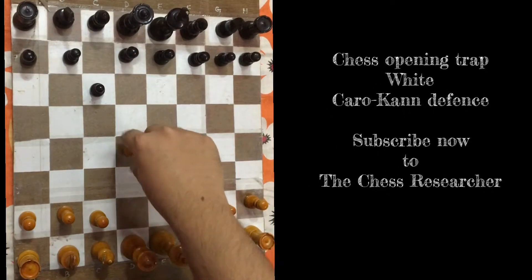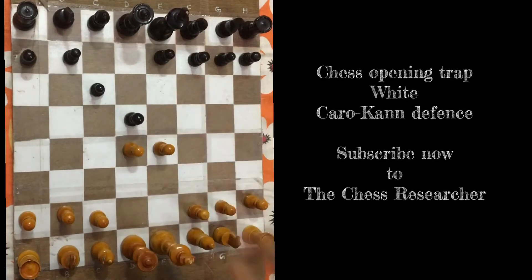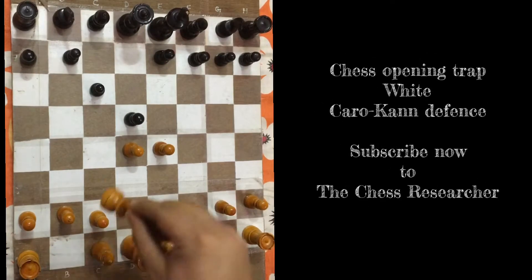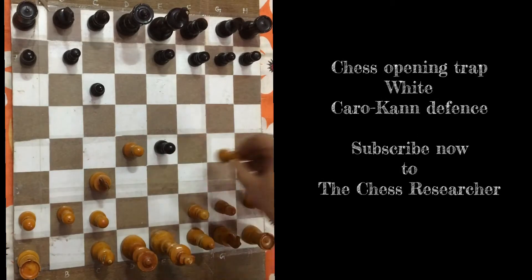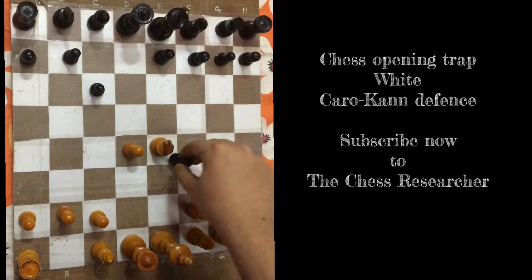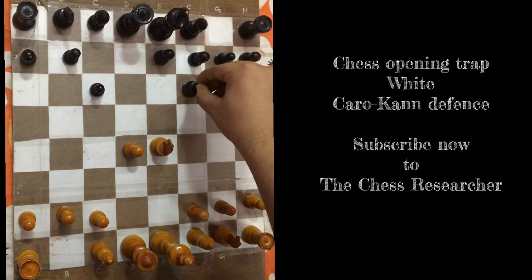White plays d4, and black plays d5 as planned. White plays knight c3, allowing black to capture - d takes e4. Then knight takes, standard theory development of the knight.